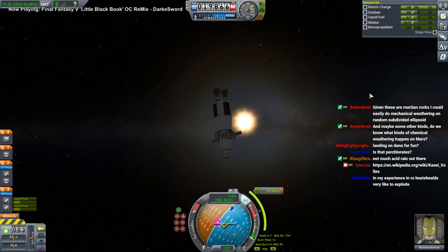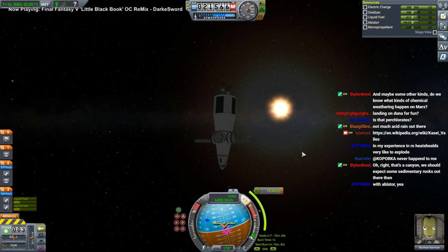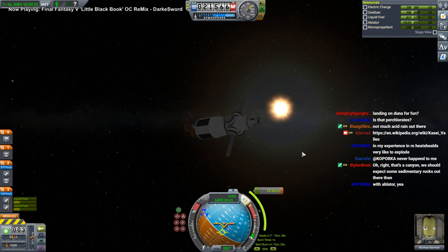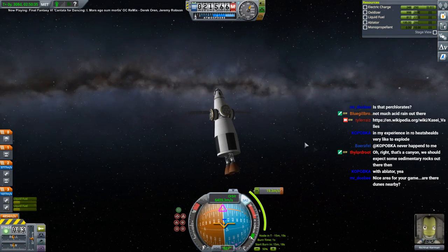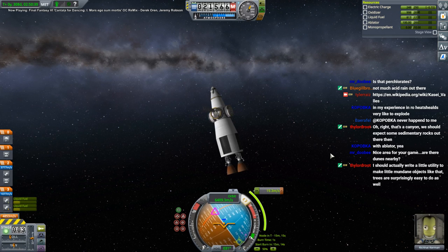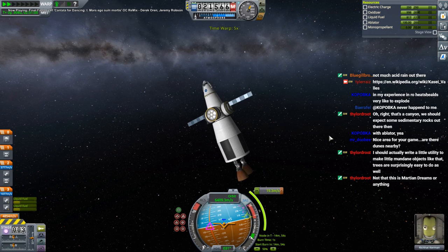Aero heat shields should not be exploding on you — something's gone horribly wrong. The only time I've had them blow up is when I dumped all the ablator and tried that — that did not work. If there's ablator, maybe you're coming in too hot. The thing to remember is that temperature increases by roughly the cube or fourth power of your speed, so even going 1000 meters per second more can have a huge effect on temperature.